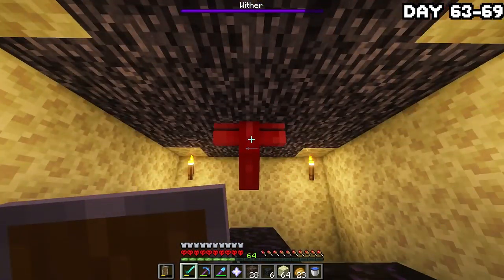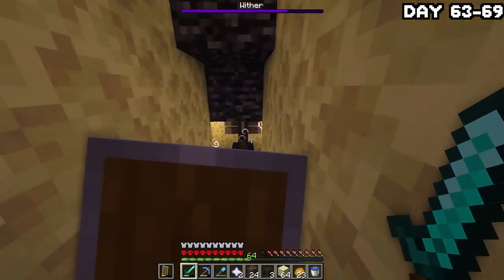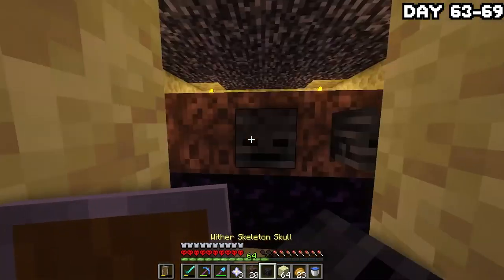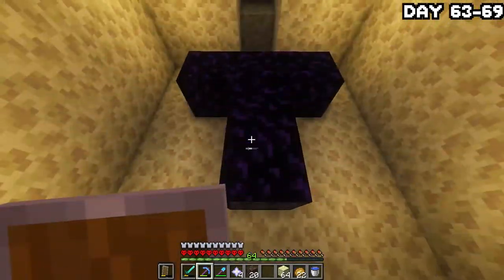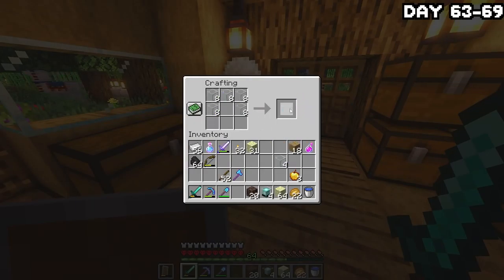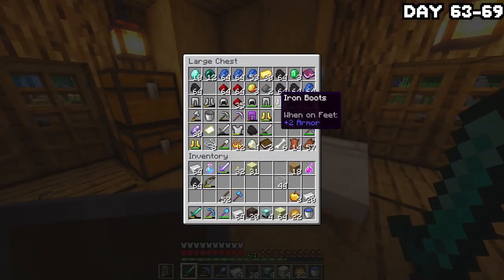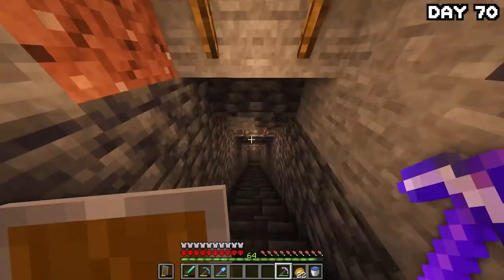Even with a looting 3 sword, killing wither skeletons took so long. After about an hour and a half of pure pain and frustration I finally had enough skulls. I grabbed some soul sand and headed into the end to kill the withers — look, I'd just spent an hour farming the skulls, okay, I wasn't doing it legitimately. After killing all the withers I grabbed some extra obsidian from the end pillars, returned home, and crafted all my beacons. Now all I needed was to build a mega beacon pyramid underneath my house, but I really didn't have the iron for that.